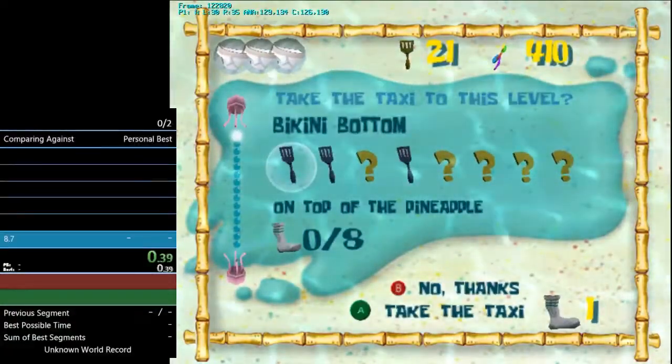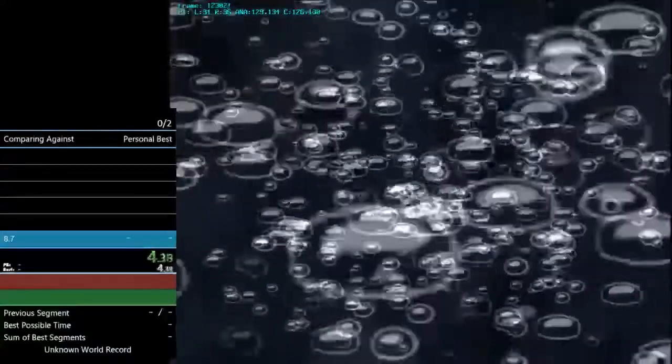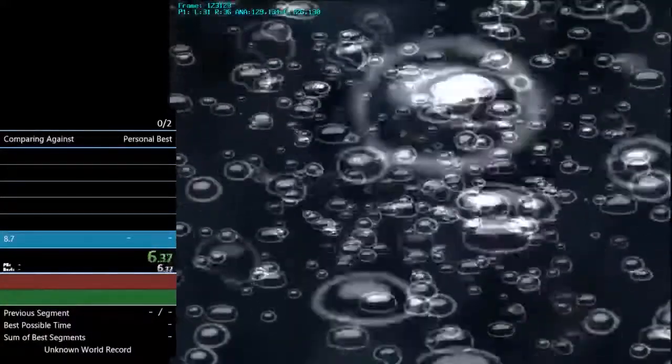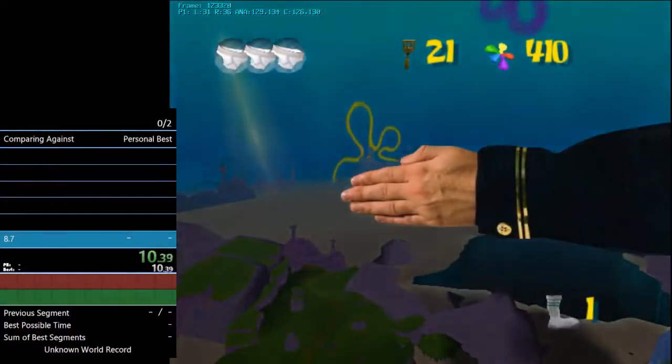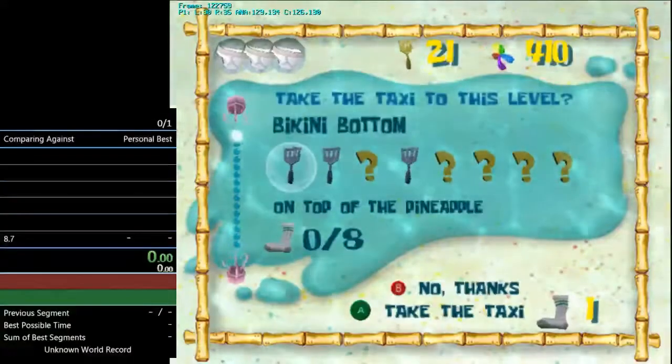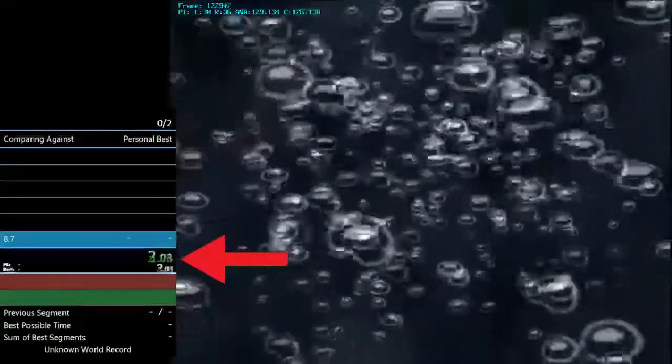GameCube and PS2 players have it a bit harder. There's no controller disconnect prompt for them to abuse, sadly. However, they do have a lot of lag on the load, so they have about a fifth of a second to buffer the jump. What I like to do for that is split as I warp and look at my timer to try and gauge when I need to start holding A.